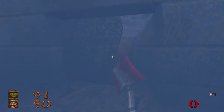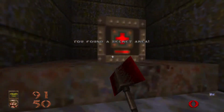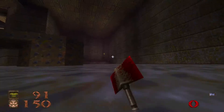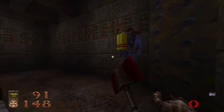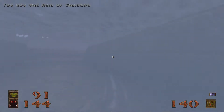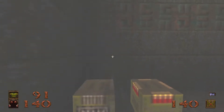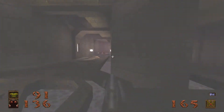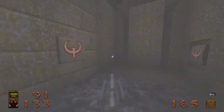And speaking of secrets, secret number two: this mist-textured wall underwater leads you to a 100 health. There's no real reason to grab the wetsuit or the ring of shadows now, but we will, just because they're pickups and they are free. I went a different route this time and it worked just fine.